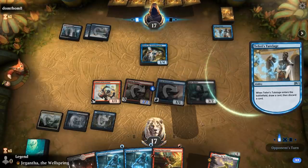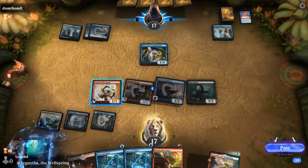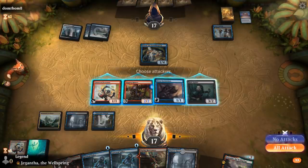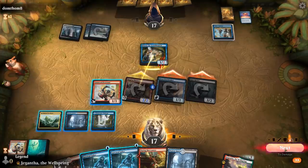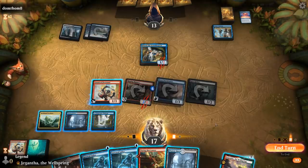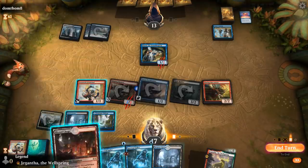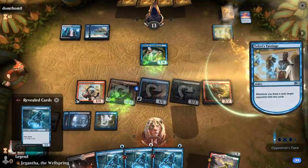Opponent is also playing white, maybe for sweeper effects, so finding a counterspell would be nice. We can attack with all of these. The fact that they didn't block Ruin Raider might imply they don't have a sweeper in hand. I can play Buccaneer and keep up double Spectral Sailor. I'll play Watery Grave in case I need to double Sailor and use Stormtamer. Triple Sailor also works.